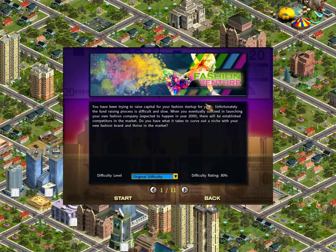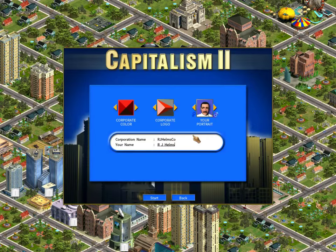So this is the Fashion Venture level. Let's just get started. I already got my things chosen here — just RJ Helms. My portrait is this guy looking kind of like Freddie Mercury. I do want to choose a better logo. There's a ton of them, none of them are great. I like the one with gears. Okay, let's go with that and get started.